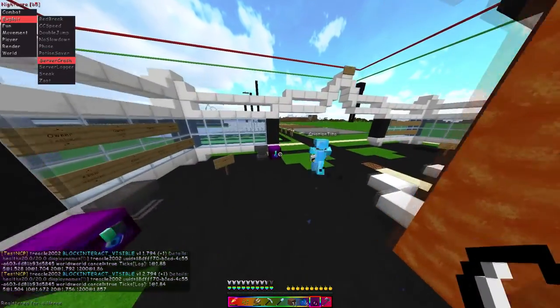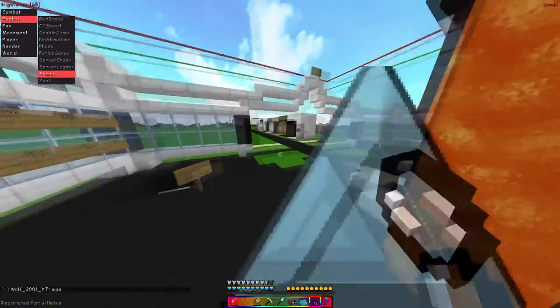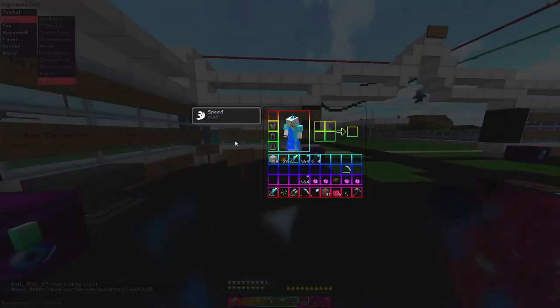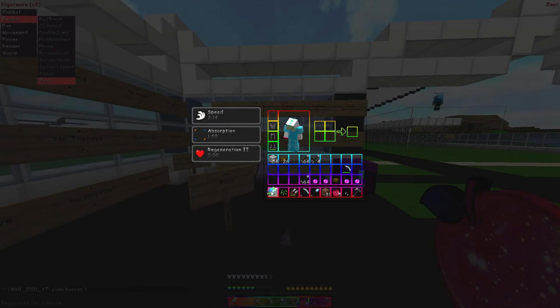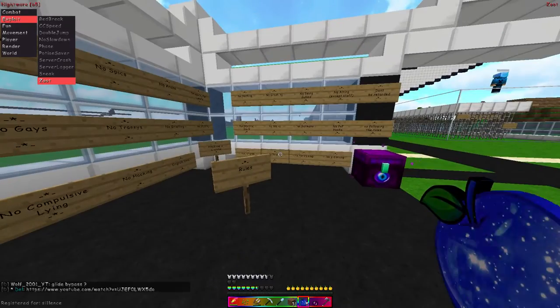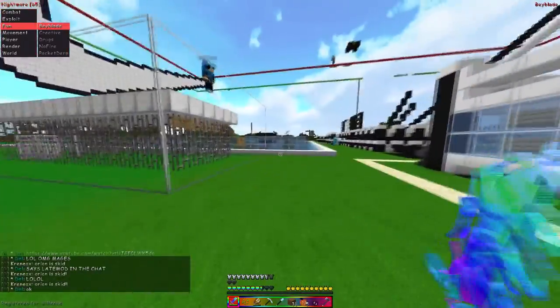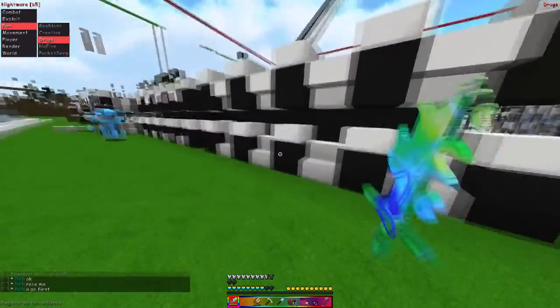Server lag again works. Sneak bypasses as expected. Zoot does not seem to be working for some reason, which is kind of weird, but it does sometimes work. Beyblade will make you look like you're spinning around in a circle to other people, which is rather cool.